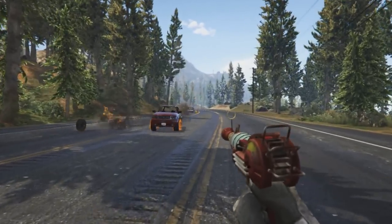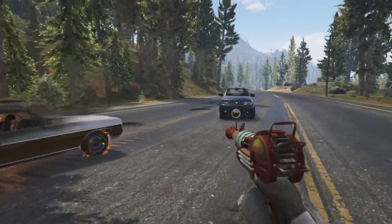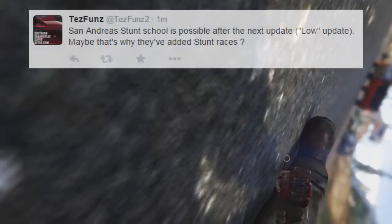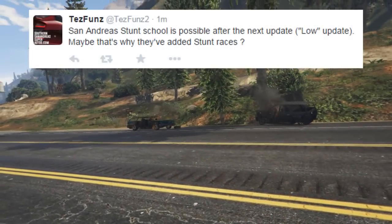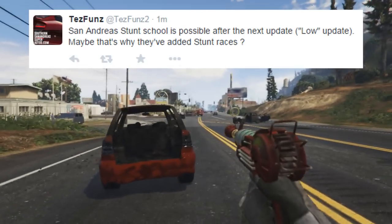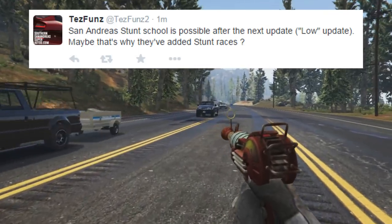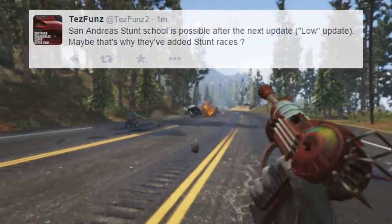Finally, FunMW2 tweeted out a possible name for the next update — bearing in mind this is simply a theory and speculation — but based upon the fact that Rockstar intend to add some new stunt related features, he came up with the name San Andreas Stunt School. So just like the San Andreas Flight School update, the next update could be named the San Andreas Stunt School update.